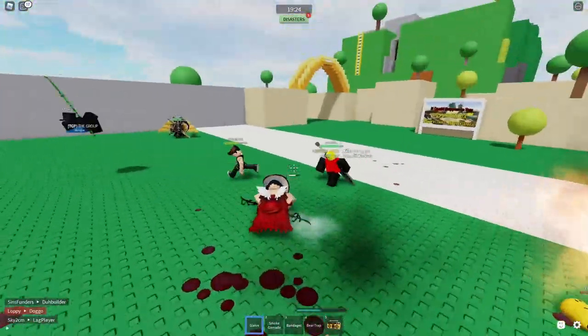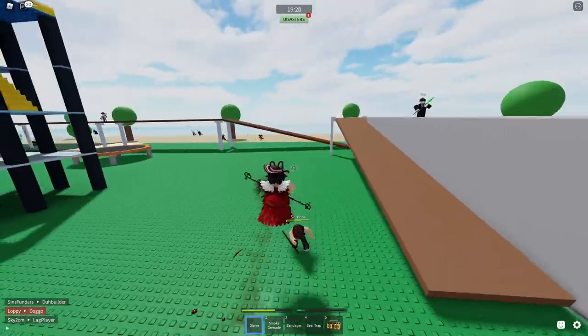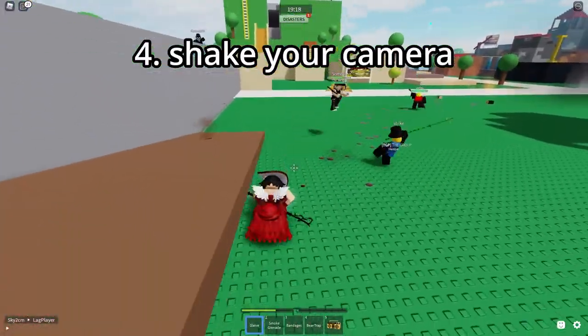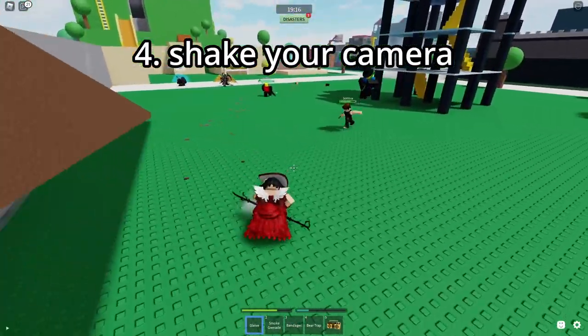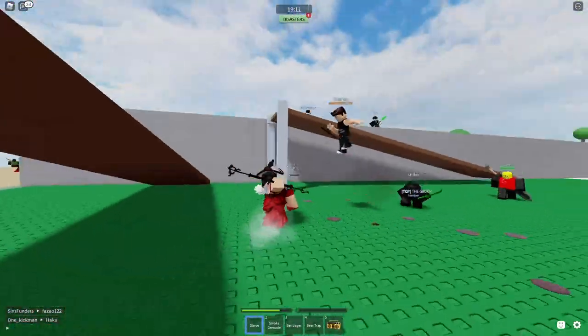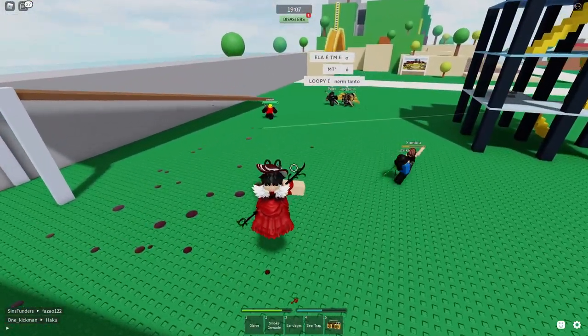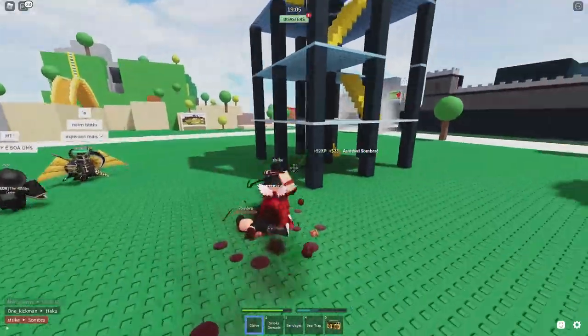Here's another tip. If you just don't feel like being good at the game, when you jump in and swing at someone, just shake your camera everywhere. Because you have such a big, huge weapon, if you just spin it everywhere you're bound to hit them. It's hard to miss. If you miss, you're just bad at the game. Quit.